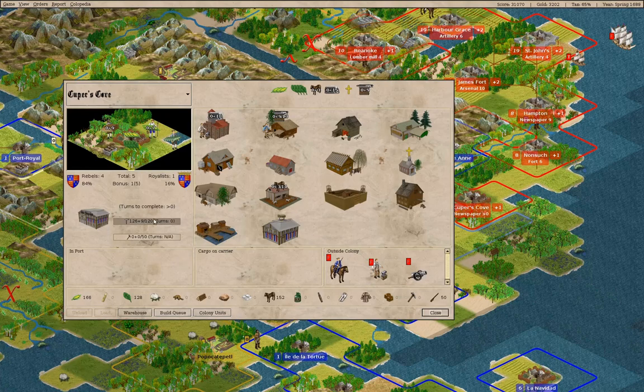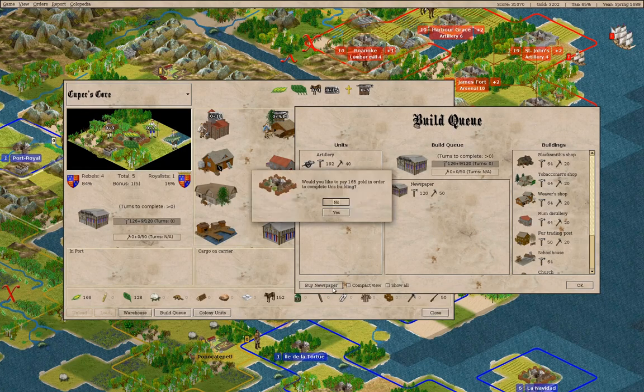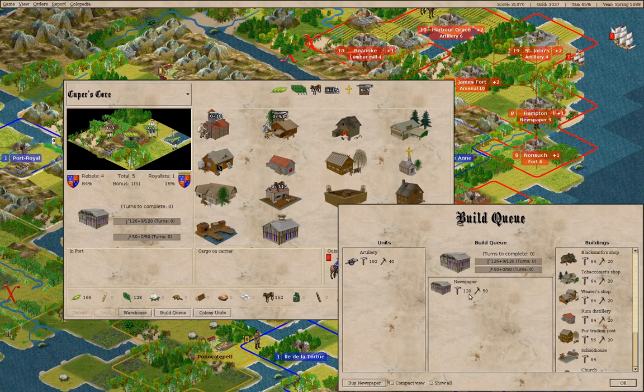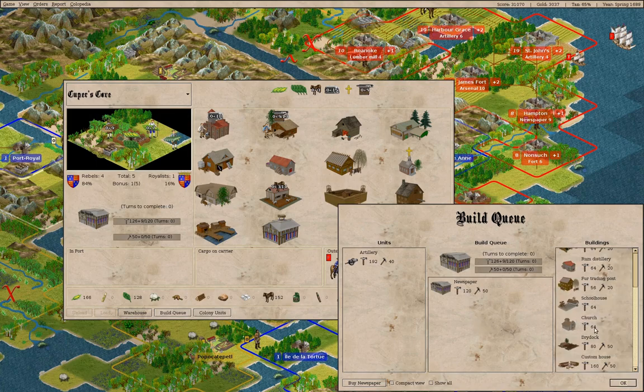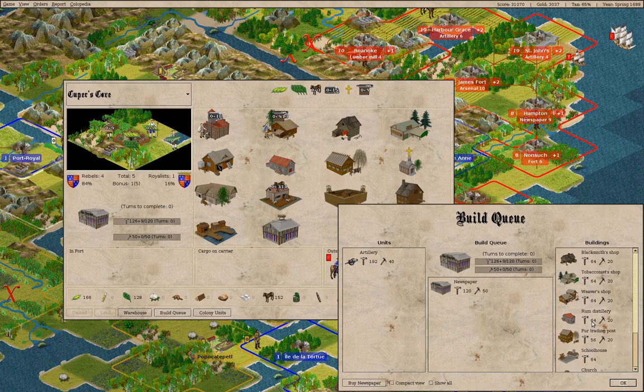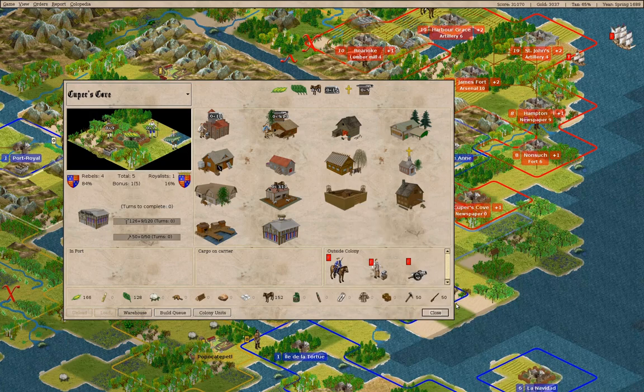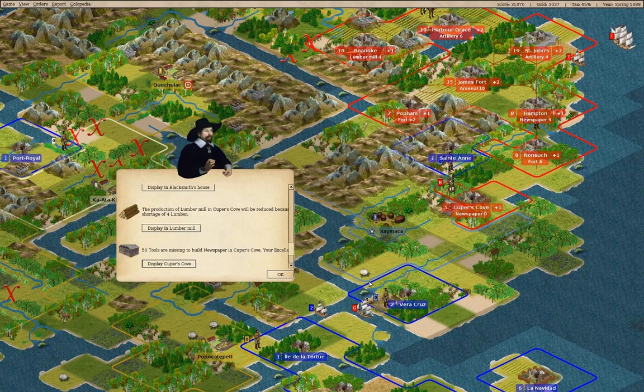We'll go here and buy the newspaper. What do we need here — have we built a fort already? We built a stockade anyway, so let's add a custom house to the mix.